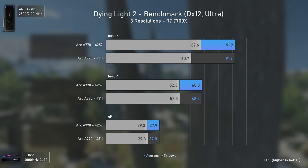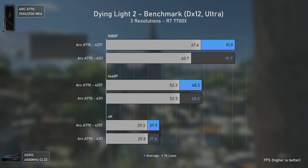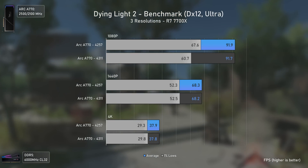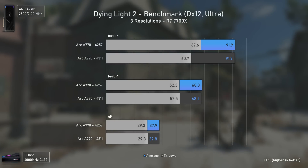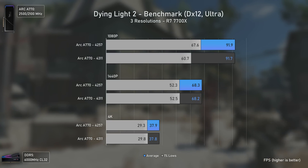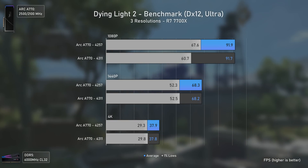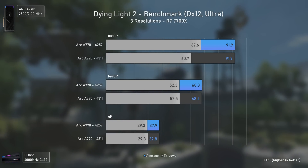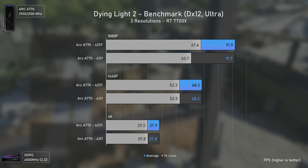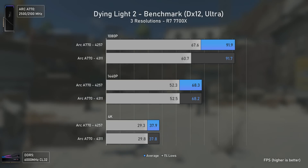On Dying Light 2, Intel claimed up to 4% increase at 1080p and up to 6% at 1440p with the A750, but that was with ray tracing. I decided to test it without ray tracing to see if the performance gains were on the pure performance side — CPU overhead being fixed, for example — or if the performance increase was on the ray tracing side only. It seems the performance increases were basically in terms of ray tracing, at least for Dying Light 2.